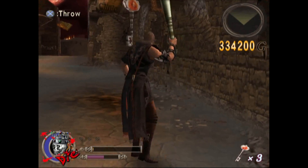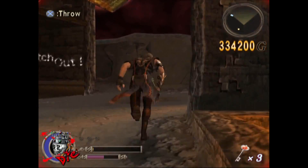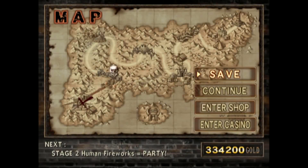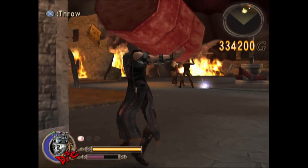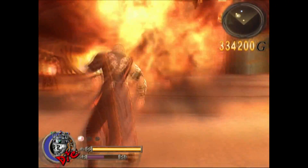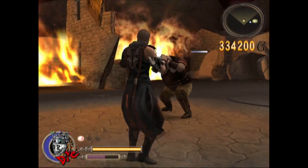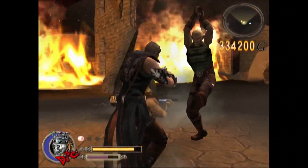I barely beat this section — I was on almost no life for a very long time. Once you get that key, just run past whoever's left. A little later on we're going to get the Chain Yanker, which is going to be the final piece of the puzzle for exploiting the bosses. You want that and the Yes Ma'am Kablam that you get during the Elvis boss fight.